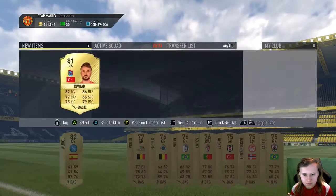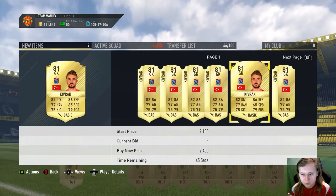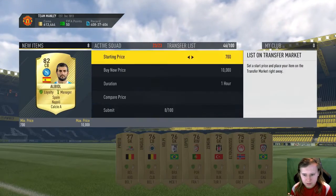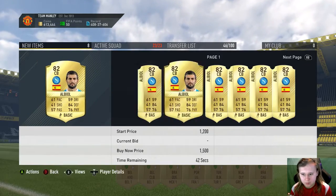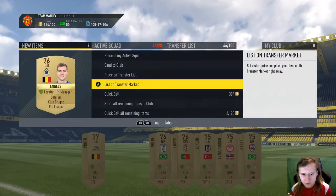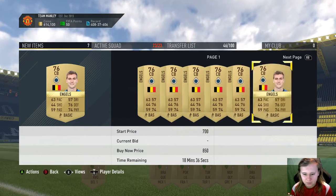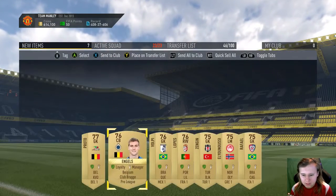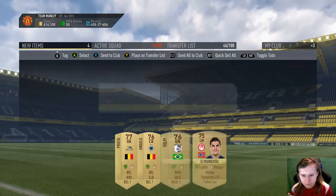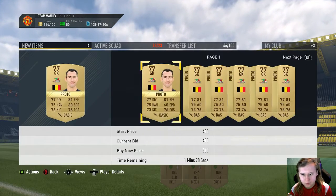Does this goalkeeper go for anything? No, discard him. I don't think this guy goes for anything either — discard as well. This one could go for something around 700... no, 650, doesn't go for anything. We'll keep these players, definitely discard the rest. Let me check this goalkeeper — no, discard it.